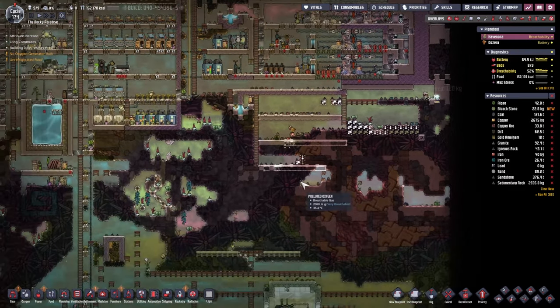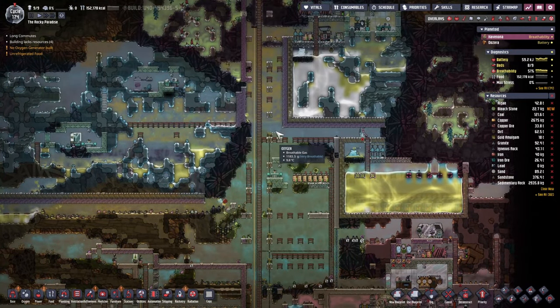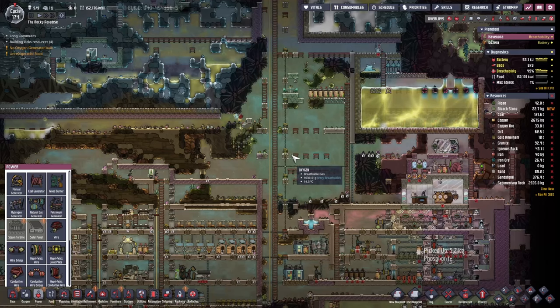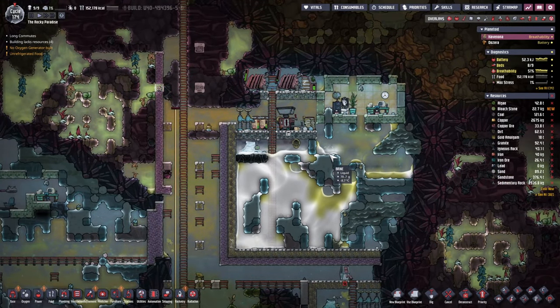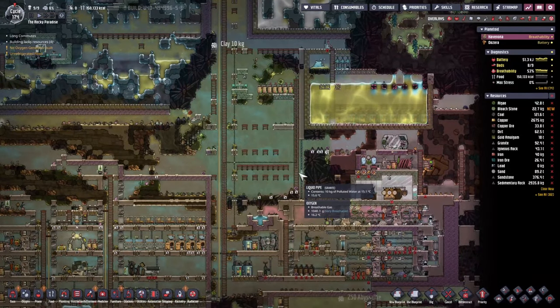What we'd also like to do is improve our power production. There are a couple of ways we can achieve a slightly better power production. One would be going to this space here and putting in a few solar panels. We just need the glass forge, and I was thinking we'll probably put it here for now — it's nice and cold — and we can make a few patches of glass for the panels.